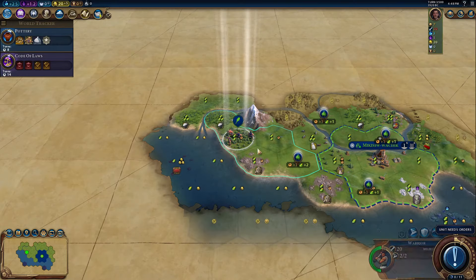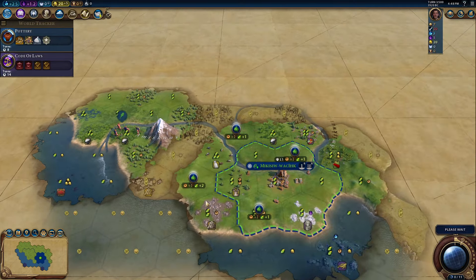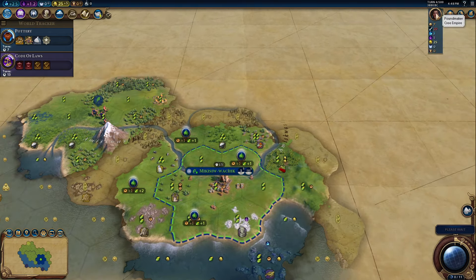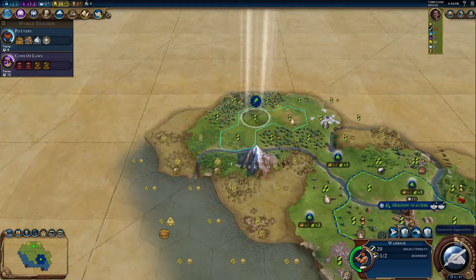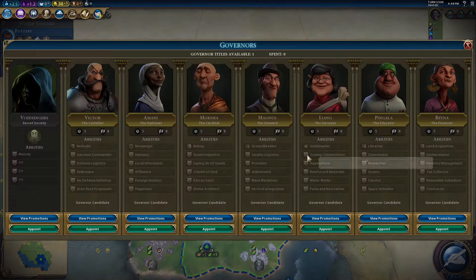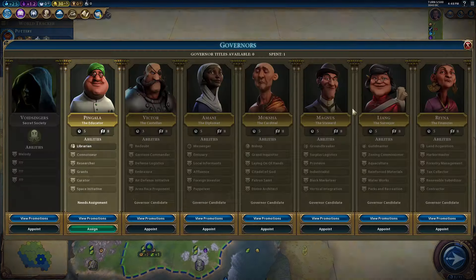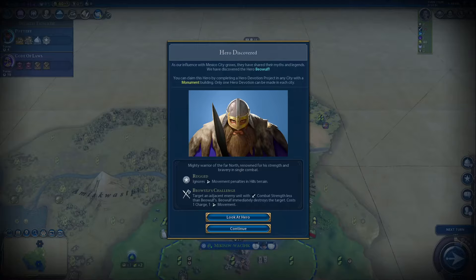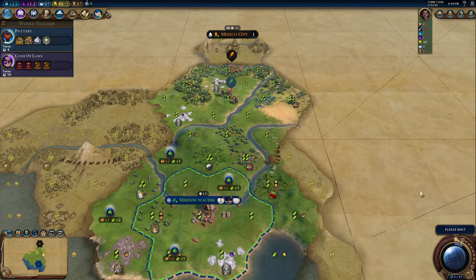When Gathering Storm was first announced, everyone was super excited for Poundmaker and the Cree. It even won a poll on Civfanatics forum as most handsome leader in the game and I didn't understand it. I really wasn't interested in the Cree — I didn't see what their bonuses would do. I was much more interested in game-breaking civs like Mali or Canada. But over time I've really come to love the Cree.